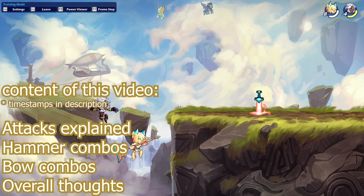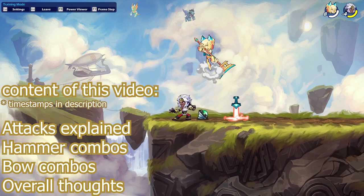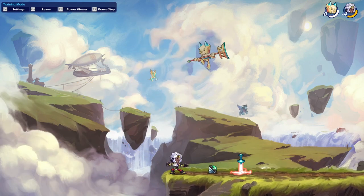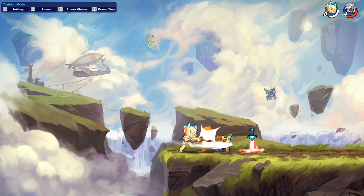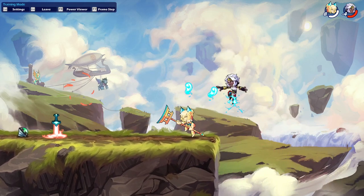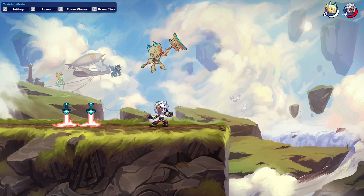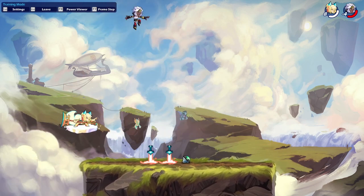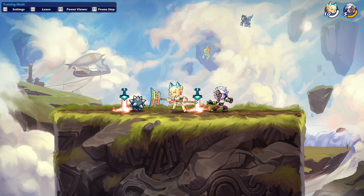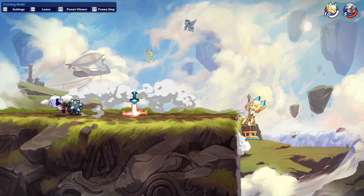Hi guys, welcome back to another video. In this video we're going to take a look at Yumiko. Yumiko is an awesome legend with the hammer and the bow — she's actually one of my favorite legends in the entire game. She's also one of the legends I made one of my first videos on, so this is kind of a remake with some new combos, a different style, a little bit easier to comprehend, and some better combos, so it's going to be fun.